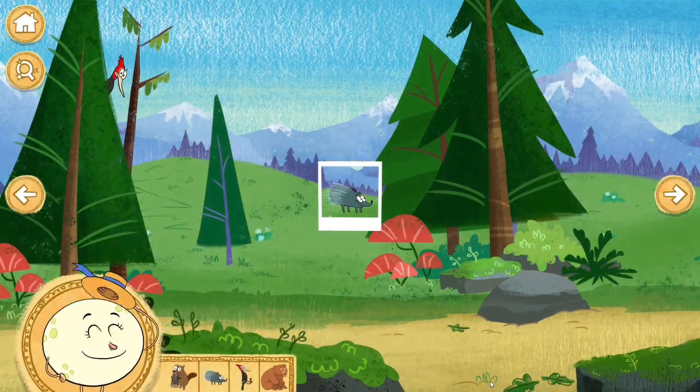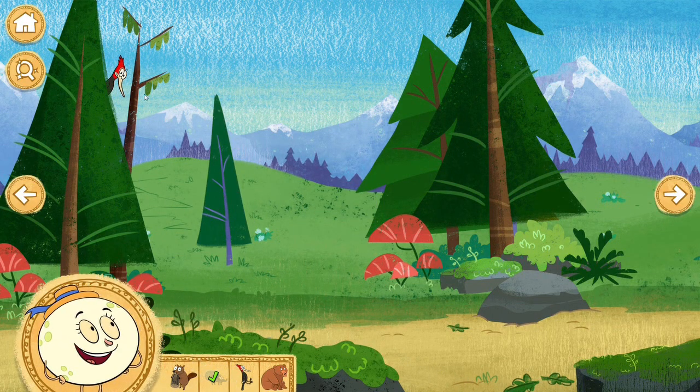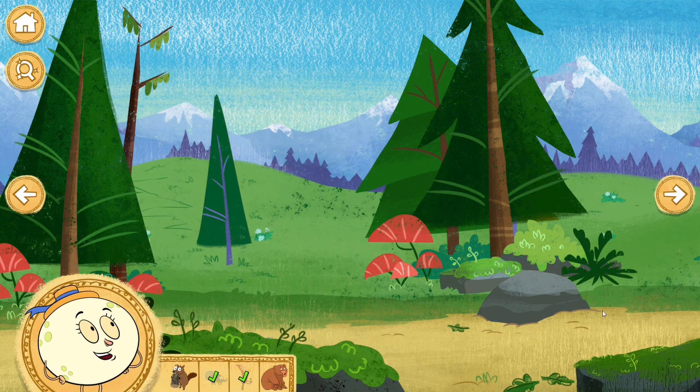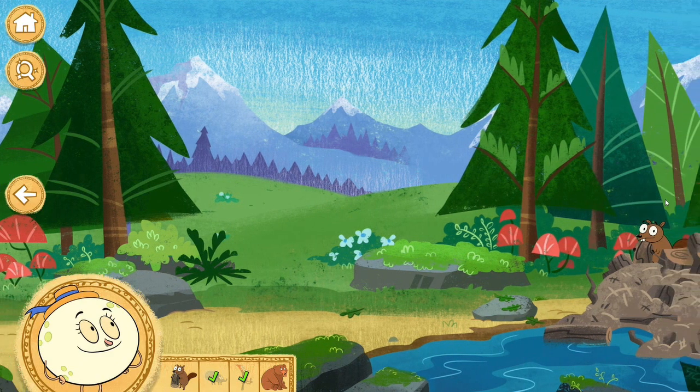Alright, let's start looking for the animals. Great find! I think they are pretty easy to spot. Most of them are hidden behind an object but the tail is visible. Woodpecker! The red-crested sapsucker is a woodpecker that drills holes in trees to eat sap and insects.